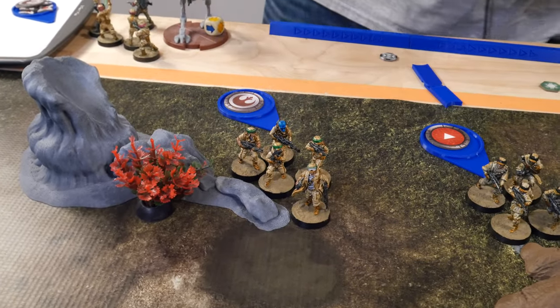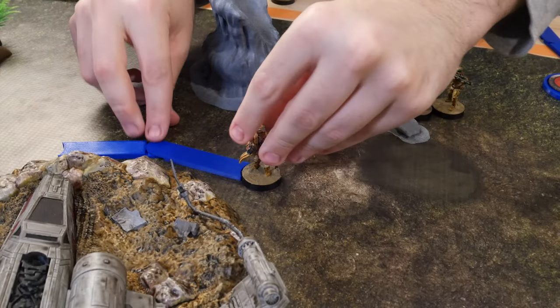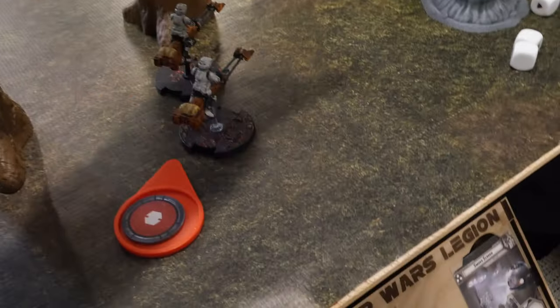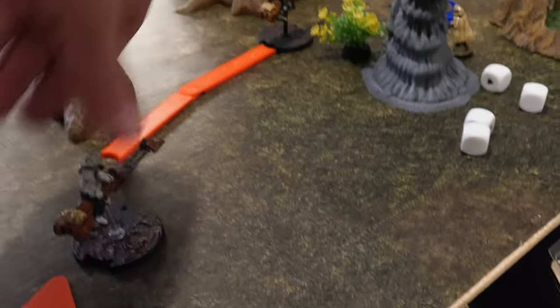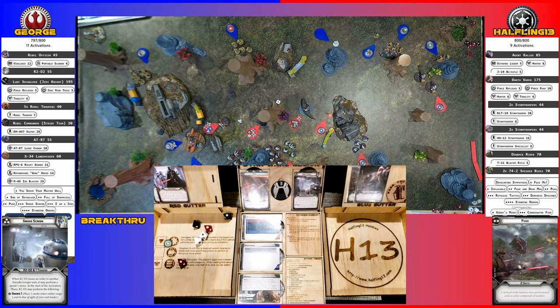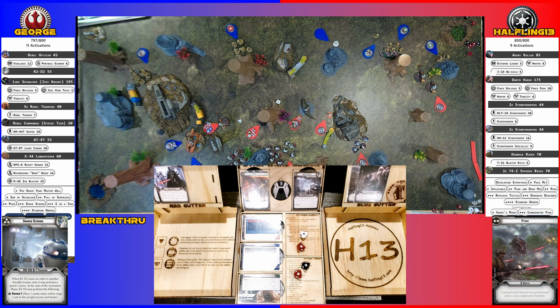Going with these guys — over here. Going with these speeders — they're going to take a compulsory move over here, then take an aim and shoot at the remnants of the blue squad over here. Got two hits, speeders surge to hit — that's four. Two for cover, you take two. Dead. I gambled correctly.